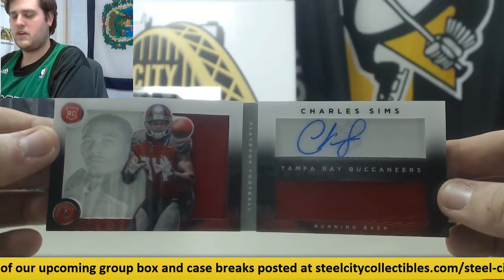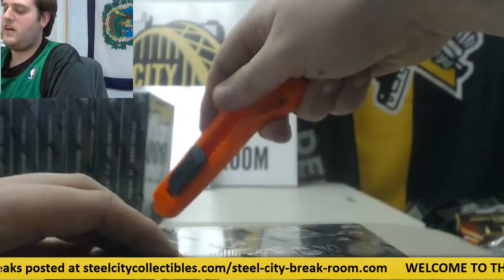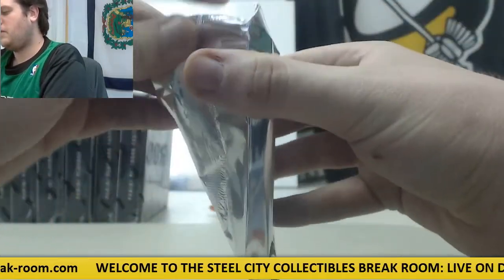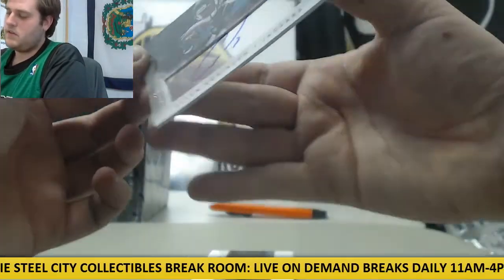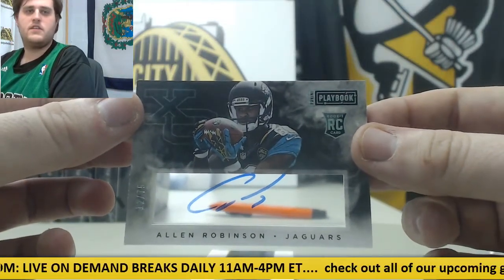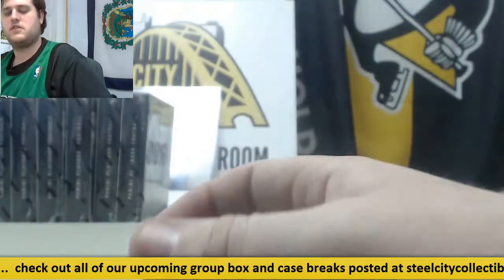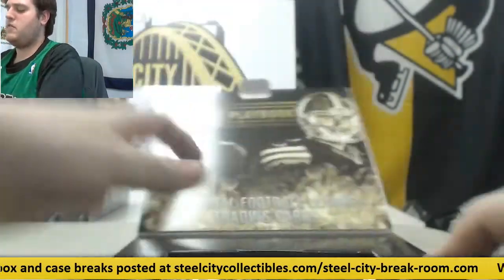Colts! I don't think we've had any Colts yet. I can go through them at the end if anybody missed them or lagged out — if anybody wants me to just go through them this break goes so quick, just let me know. Rookie card auto, 12 of 75 — Allen Robinson for the Jags. 177 of 199, Trey Mason, rookie card, dual jersey swatch.